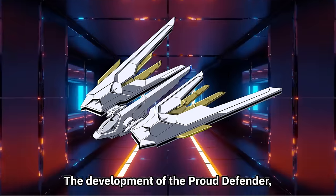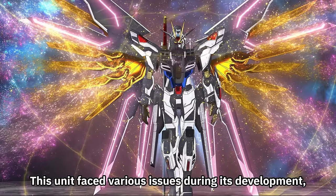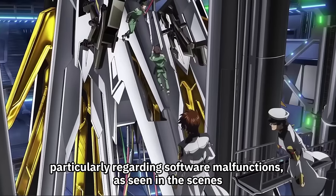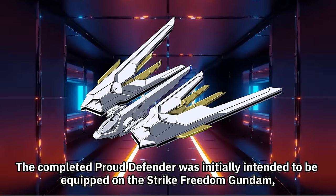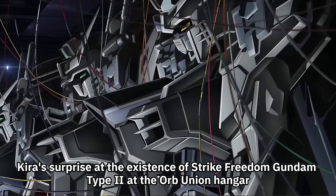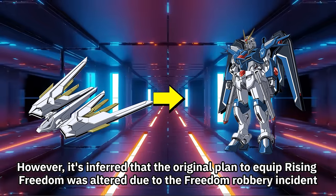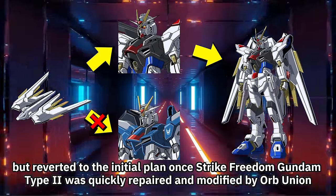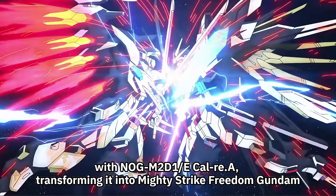The development of the Proud Defender, the back unit that defines the Mighty Strike Freedom Gundam, was led by Albert Heinlein and Kira. This unit faced various issues during development, including complaints about the technical staff regarding software malfunctions. Problems with Fermion induction suggest difficulties with quantum communication. The completed Proud Defender was initially intended to be equipped on the Strike Freedom Gundam, but the plan was altered due to the Freedom Robbery incident, then reverted once Strike Freedom Gundam Type 2 was quickly repaired by Orb Union. The back parts were switched to Proud Defender during battle with Black Knight Squad Karla, transforming it into Mighty Strike Freedom Gundam.